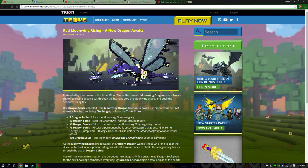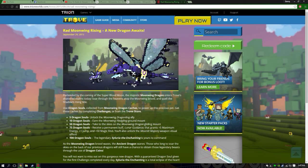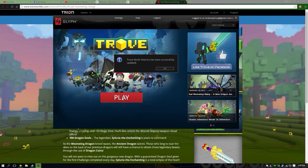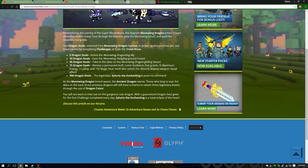We're back on our utility and today we got a brand new update called the Rad Moon Wing Rising. It's a brand new mount that has replaced the ancient dragon caches — now it's the Rad Moon Wing Dragon. The other things are now obsolete and can't be obtained anymore. This is a quick update for you guys letting you know a new update has come out, so go check it out.